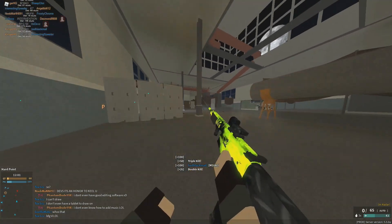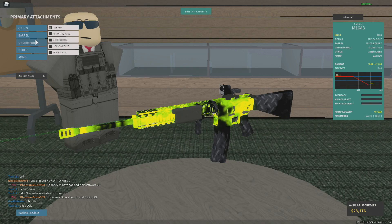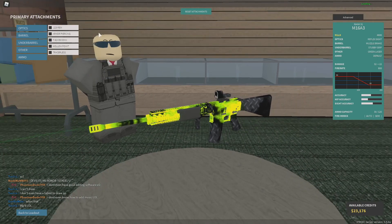You might not think anything of it, but it goes from 30 to 41 with a simple attachment, and that attachment is the 2-2-3. So we got to look at damage first. Our stock M16 with 5-5-6 is 32 damage, and that goes up to 75 studs. With 2-2-3, it's 30.4, and that's at 75 studs as well.